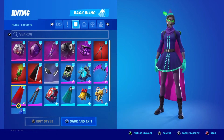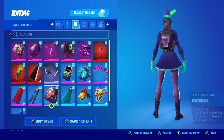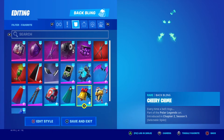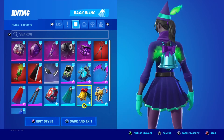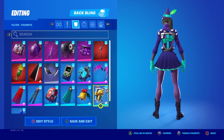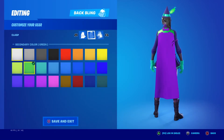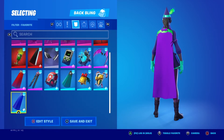I picked the Spirit cape because it looks really good from the front. This is the back bling that comes with the skin — looks super duper good. For the banner cape I went with purple and green.